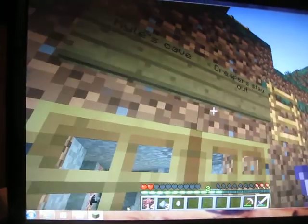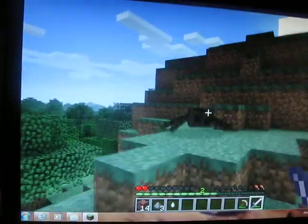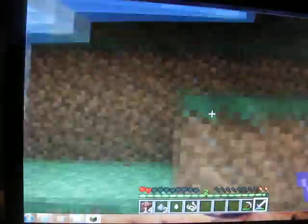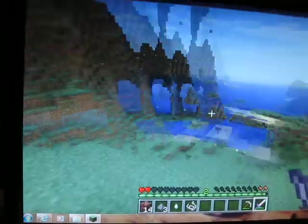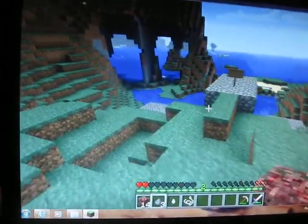Kyle's cave — creepers stay out. Then you can walk up these ladders right here. Hey, little spider! I need some string, I need to make a bow so I need to kill him. I'm glad I found one. I'm going to look up here. Okay, there's no more, but if there are, I've got to kill them because I need to make a bow and some arrows.